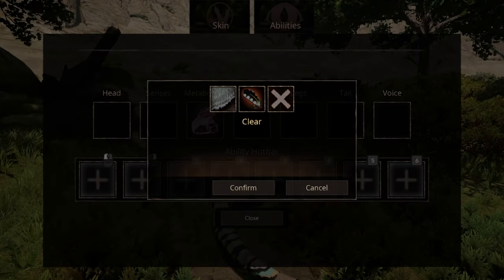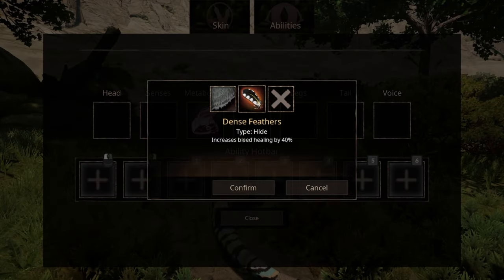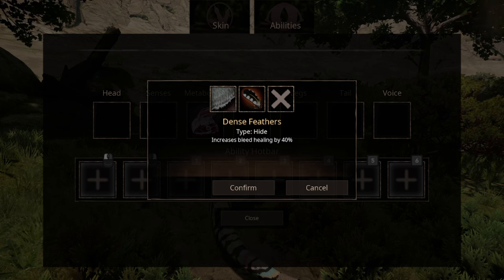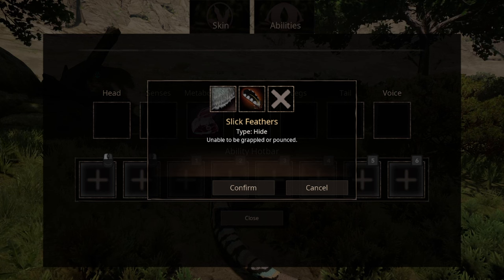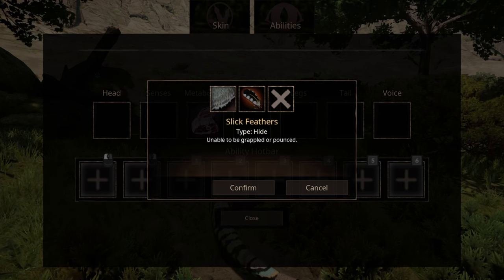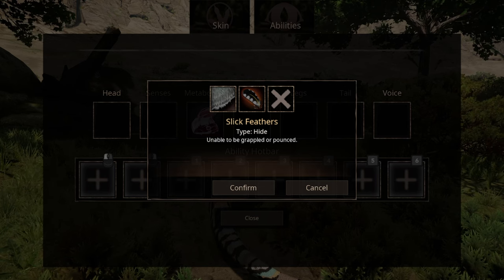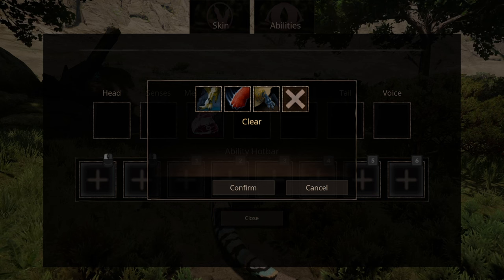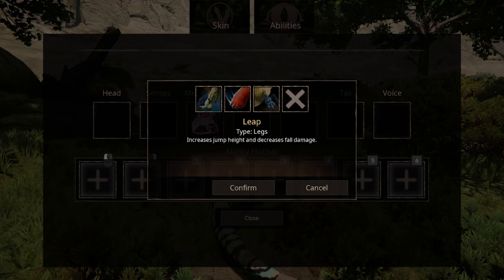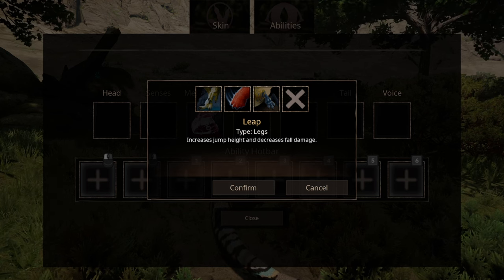You have two options for higher abilities. The first one being Dense Feathers — it has an ability that does nothing to increase its defense. Great naming choice. The other option is Slick Feathers. Do keep in mind that this ability will become less viable once the update hits. For leg abilities, you have three options. The first ability is Leap, which doesn't really choke your enemies, but you might leave them breathless by jumping so high.